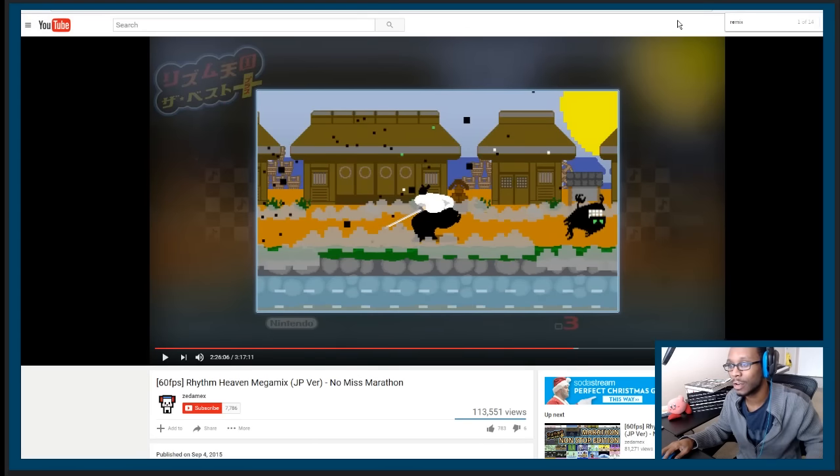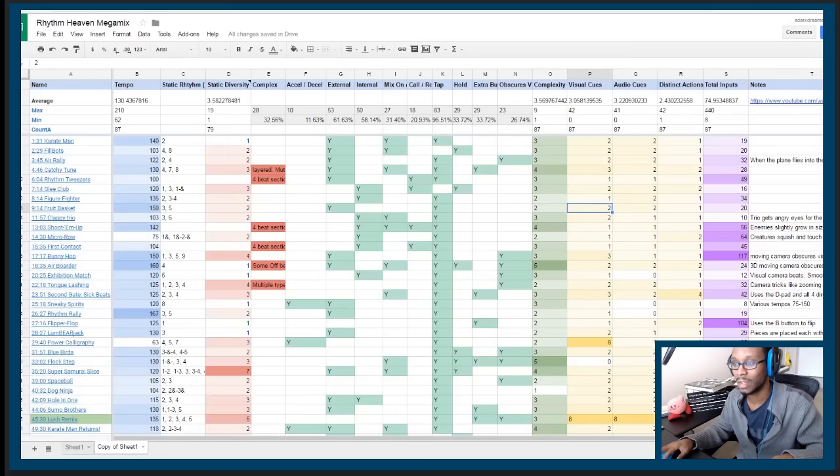Every time you saw the stars going off on the side of the screen, that's when the player is inputting something in order to play this particular rhythm action game. I love this game — it's my favorite rhythm action game series of all time. There are four games in the series and this particular game, Rhythm Heaven Mega Mix, contains all the games in the entire series with just about every mini-game.